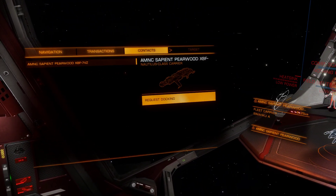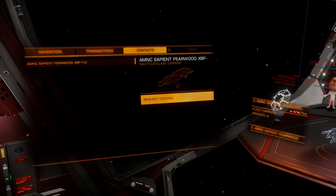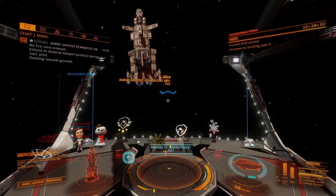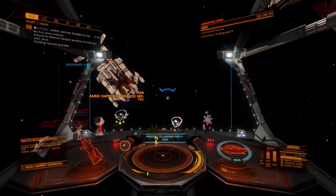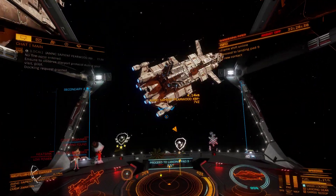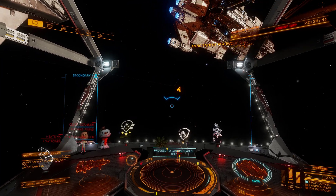Who we got here? AMMC Sapient Pearlwood. When have you let me dock? I'm going to go throw my laundry in. I'm going to go for a smoke in a bit, but I'll be back in five to ten.